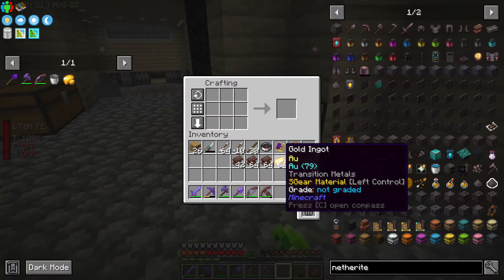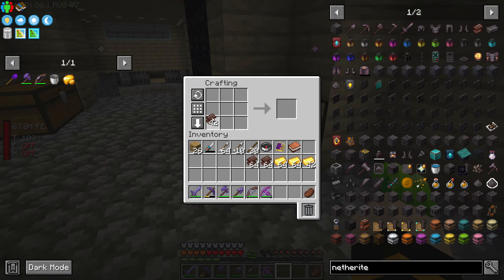Now let's make this. If you guys have never made a netherite ingot before, it is actually not that difficult. It's just four gold and then four netherite scrap and boom, you got a netherite ingot.